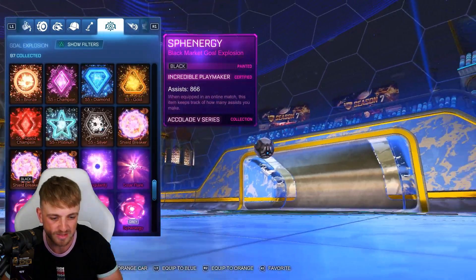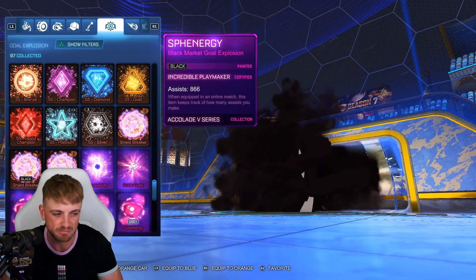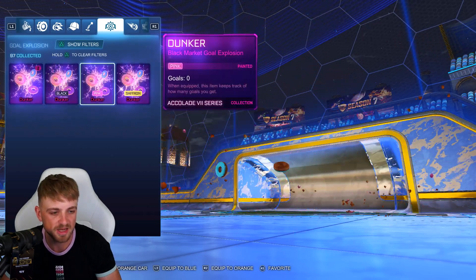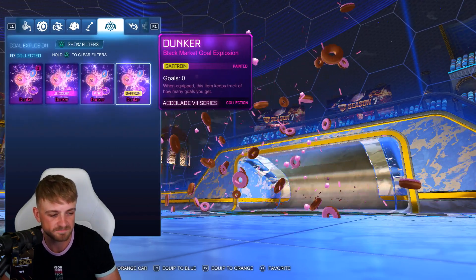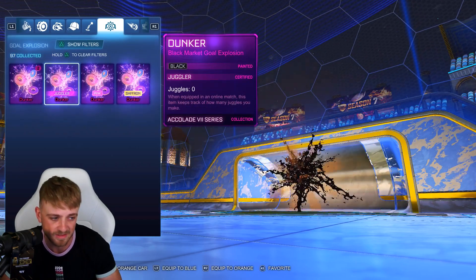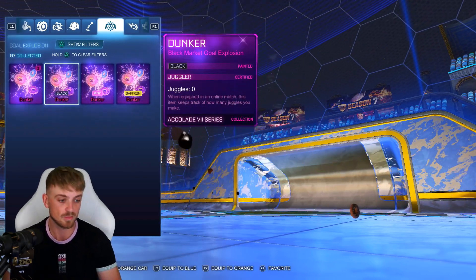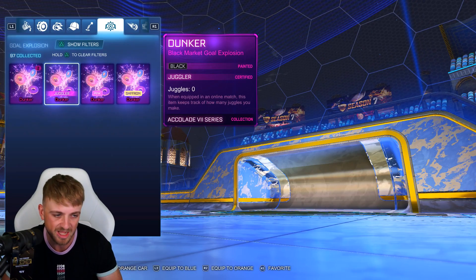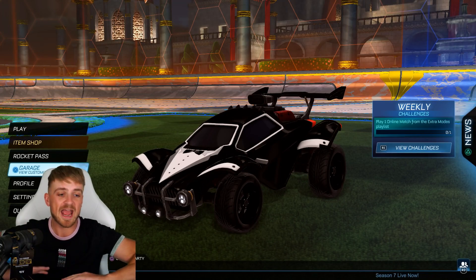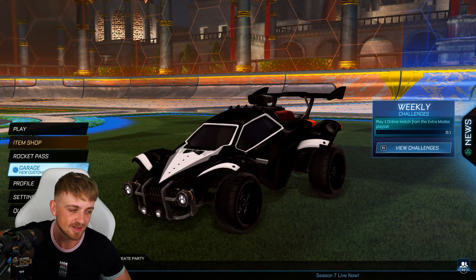Before we finish I'm just gonna have a quick little look at the dunker. Obviously it's not gonna replace the black sph energy because that is one of the best goal explosions in the game. We've got the regular dunker, the pink dunker — don't see much change there. The saffron dunker — very cool. And then the black dunker — oh it looks good! Oh that little bit of frosting hit me. Best opening I've done, anyone's done in Season 7. Guaranteed.